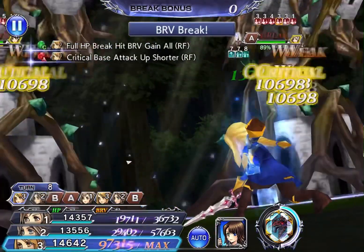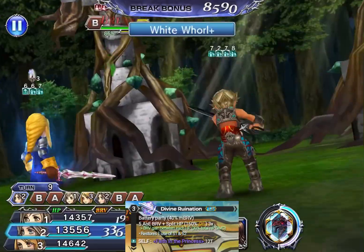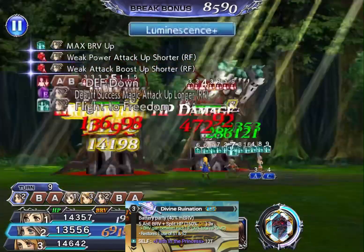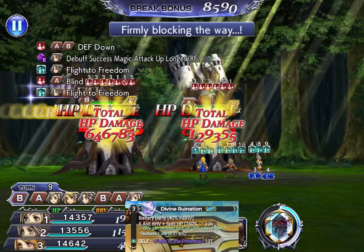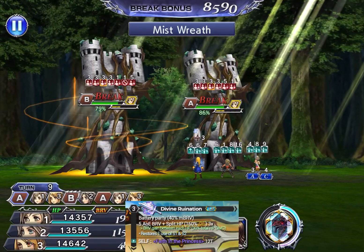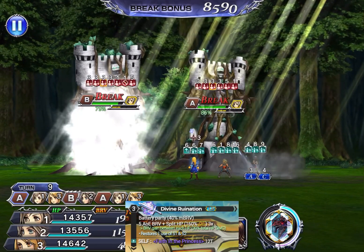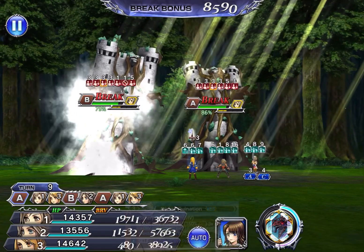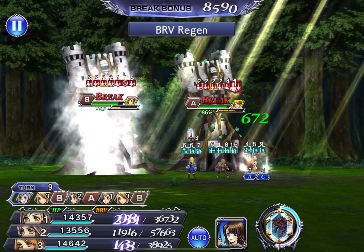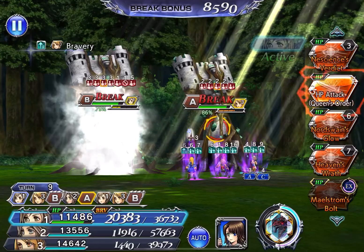She comes with a new kit including her LD, which provides an overhead buff that boosts her attack and party bravery, as well as debuff evasion, max bravery, and initial bravery up. Her kit is quite unique in that she relies on max bravery for most of her damage and bravery refund. So you want to give Argyris a balance between attack and max bravery on the spear and the artifact itself.